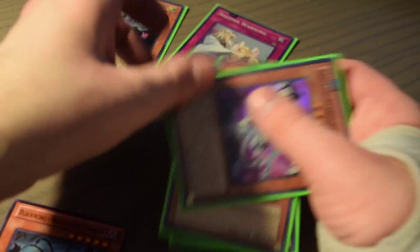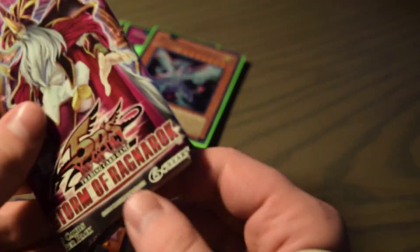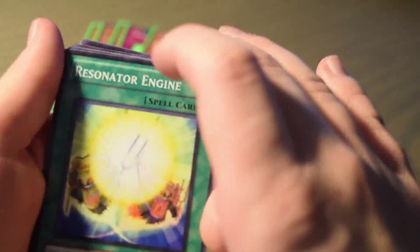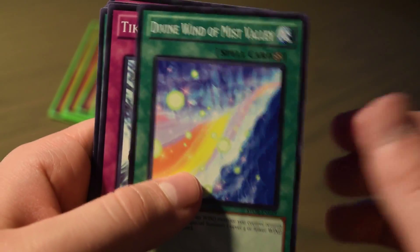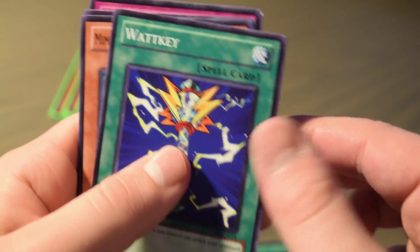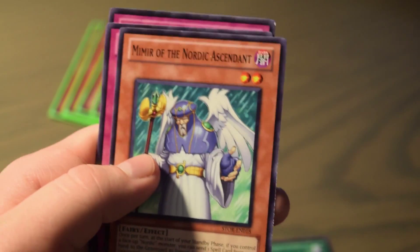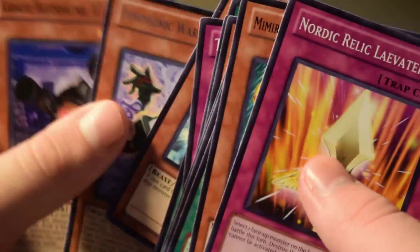Doesn't help that my arm is quite hurt for doing stuff like this. Alright, let me pop this one open — I can cut through two of them at once, pretty good with the knife. We have another Resonating Energy, a Divine Wind of the Mist Valley, Tiki Curse, Overpowering Eyes, Wotki, Mimir of the Nordic Ascendant, Nordic Relic Leviathan, and Solemn Authority. No way — we got two Solemn cards! Awesome.